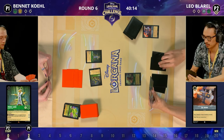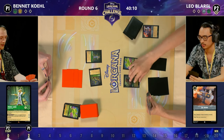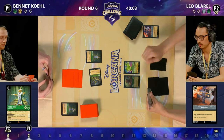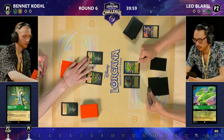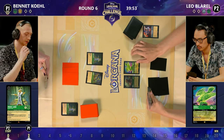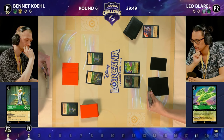It's the card I most associate with you. I just love it — and Friar Tuck! The Diablo comes down, Prince John discarded — so there were two in hand. Of course it's uninkable, so nice to put into the inkwell. The Circus is evasive and Prince John has Ward, so it can't be targeted by any of Leo's cards.